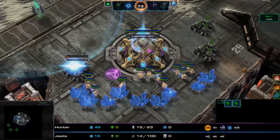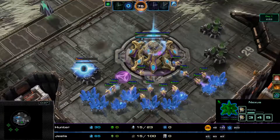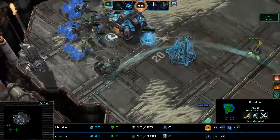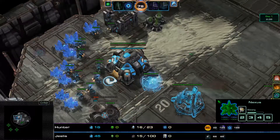This mutation is called Get Out More and it is being played on Dead of Night. We have three mutators active: Eminent Domain, Self-Destruction, and Mineral Shields. Overall, not a very difficult mutator set to deal with, as long as you're not losing any structures — then Eminent Domain is irrelevant.